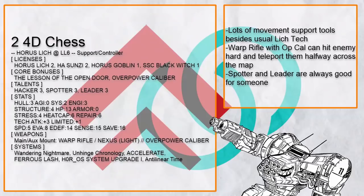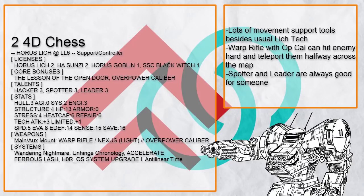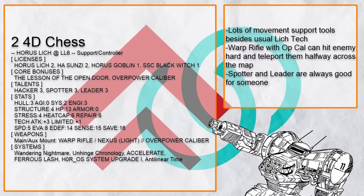Here's one that's more focused on moving things around — both allies and enemies — with Accelerate, Ferris Lash, Warp Rifle, and even Hoar OS-1, maybe even an ally if they ask for it. It also has Spotter and Leader to support anyone nearby or within its sensor range.